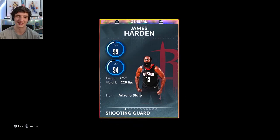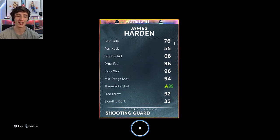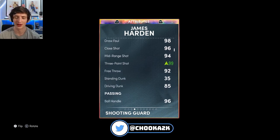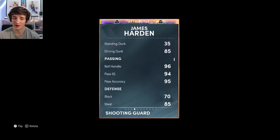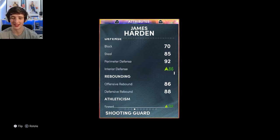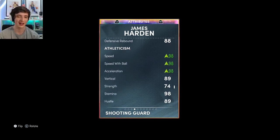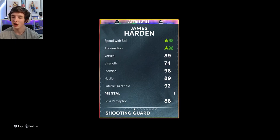It's a 97 overall. We can use him at point guard, which is absolutely fantastic. 99 offense, 94 defense, 6'5" — so an inch shorter than Lonzo Ball as you guys have seen. He does have a shoe and has some badges on this card. He has a 99 3-ball with a shoe boost, 85 driving dunk, 96 ball handle, 95 pass accuracy, 86 interior, 92 perimeter, 85 steal, 80s for the rebounding which is quite nice, 98 for speeds and acceleration with that shoe boost, and 92 lateral.